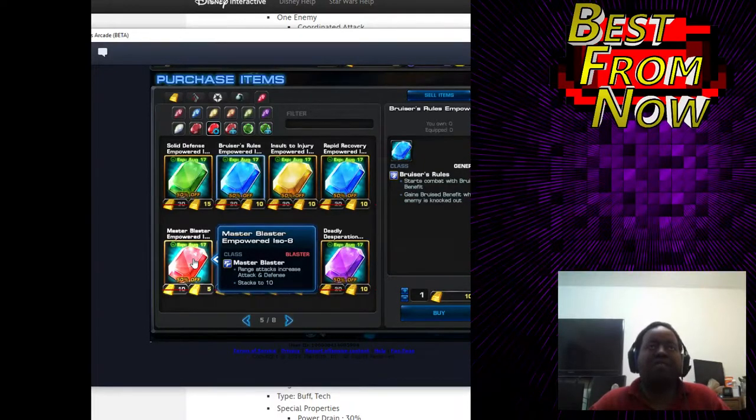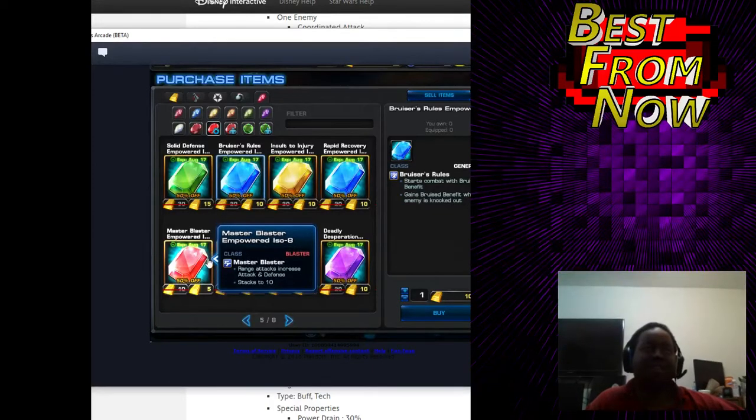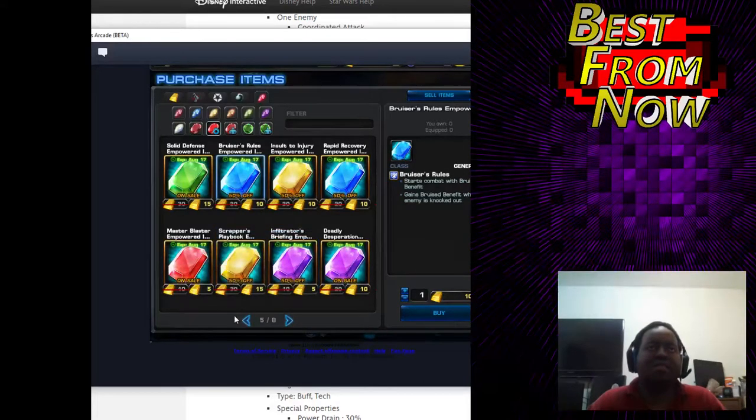Master Blaster — ranged attacks increase attack and defense. I feel this would be good on somebody like Deathlok, and it's 5. If you give him the Hair Trigger — I hope you do because there was a spec op, so if you don't have it now you're not going to get it until they resell it. Ranged attacks is pretty much all he does, so you'd just be stacking up damage, and with his passive increasing his damage from others attacking, he's just going to ramp up damage.